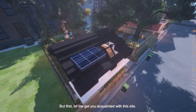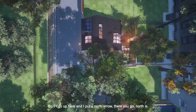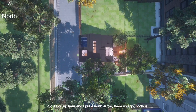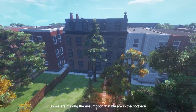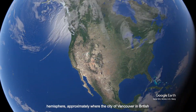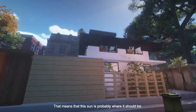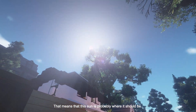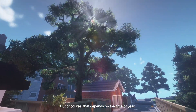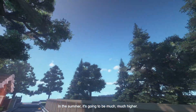Let me get you acquainted with this site. This way is facing south, so if I put a north arrow, north is that way. We are making the assumption that we are in the northern hemisphere, approximately where the city of Vancouver and British Columbia is — which is about the 49th parallel. That means this sun is probably where it should be. In the winter, the sun is going to be lower in the sky; in the summer, it's going to be much, much higher.